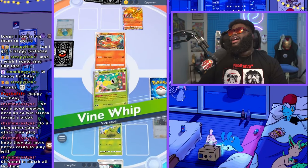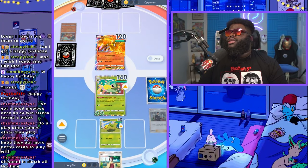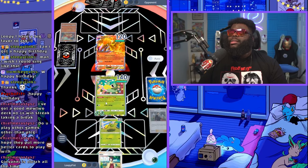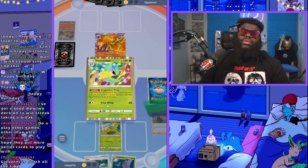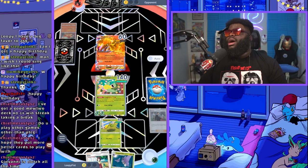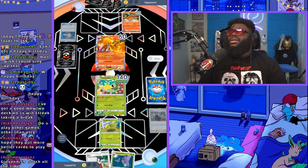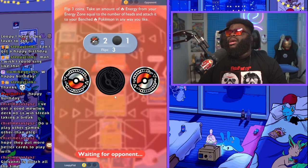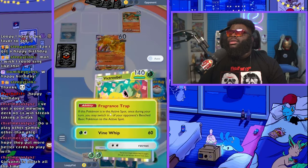I use Giovanni first — almost forgot — now dealing 70 damage. We take out the Charmeleon. Now all I need is to take out Moltres, which isn't super hard with Victory Bell — I can keep pulling it back in before it gets three energy to attack. He puts Charmander out but that's just another thing to kill. I'll use Fragrance Trap to pull Charmander in so it can't evolve into Charizard.